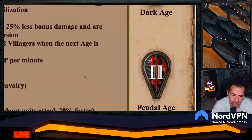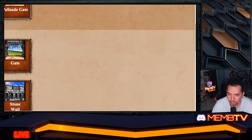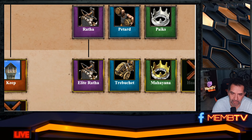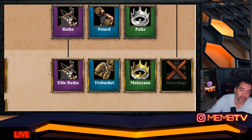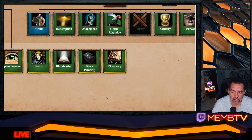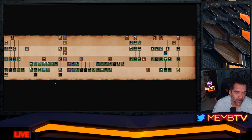They have everything in the dock except the heavy demolition ship, and in the university everything except bombard towers. The monks got everything except heresy — typically elephant civilizations don't have heresy. The elite Ratha looks really good. I'll put the link in the description so you can check the trailer.